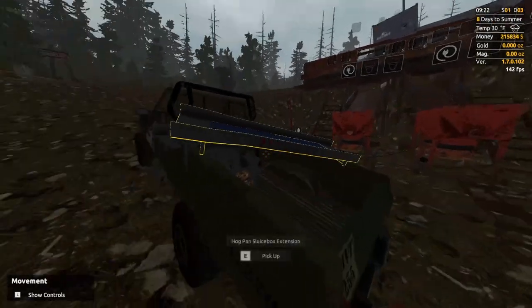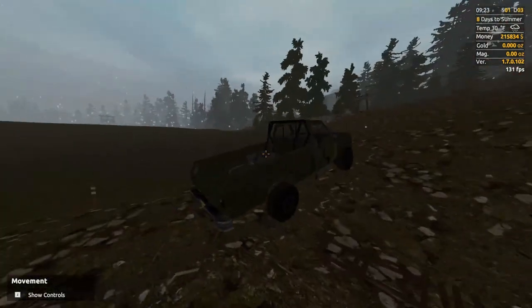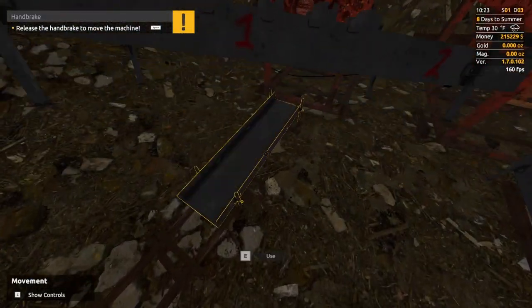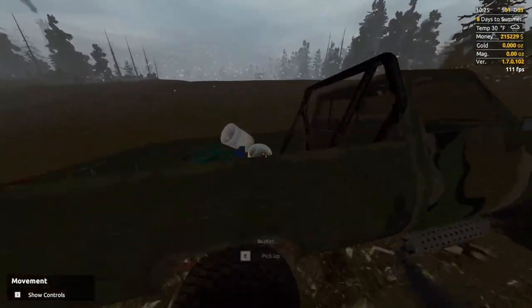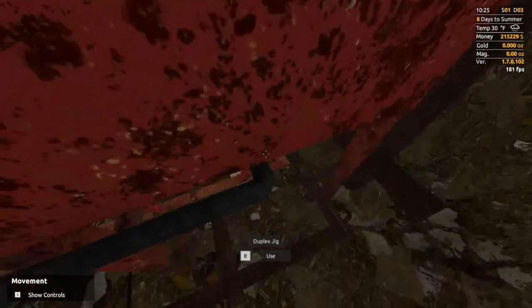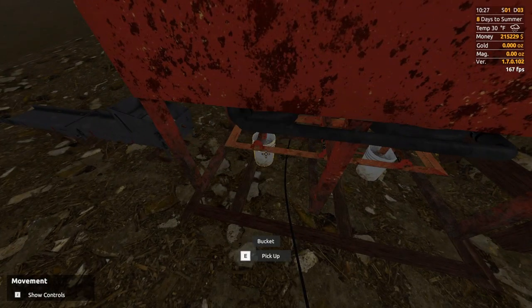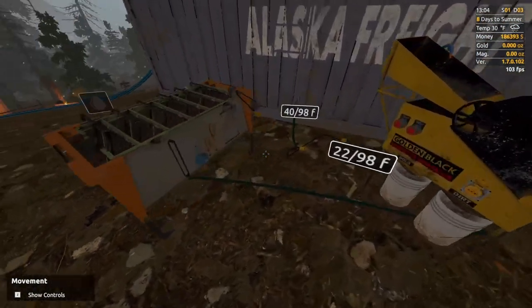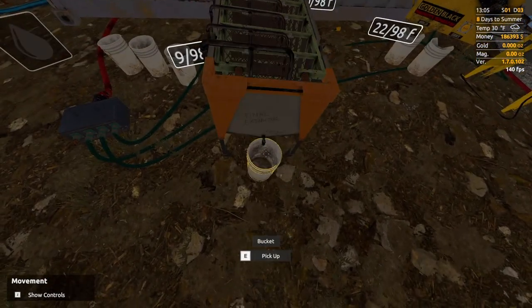Now that's completed, we set up the hog pan pumps off of the duplex jigs. I grab the hog pan pump we used in the first episode and set it up under the first duplex jig to catch gold from there, then run to the store to buy another one for the second duplex jig. This really squeezes out as much profit as we can. We put buckets underneath the duplex jigs because they catch finer gold and ball bearings and empty into those buckets. Last thing is setting up our final wash area with the wave table, separator, and mat cleaner for when we're actually cleaning out the pay dirt.